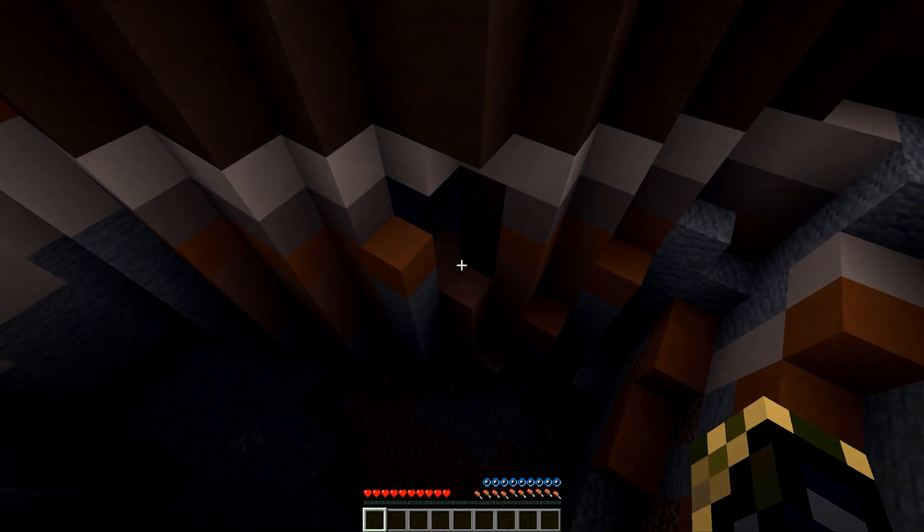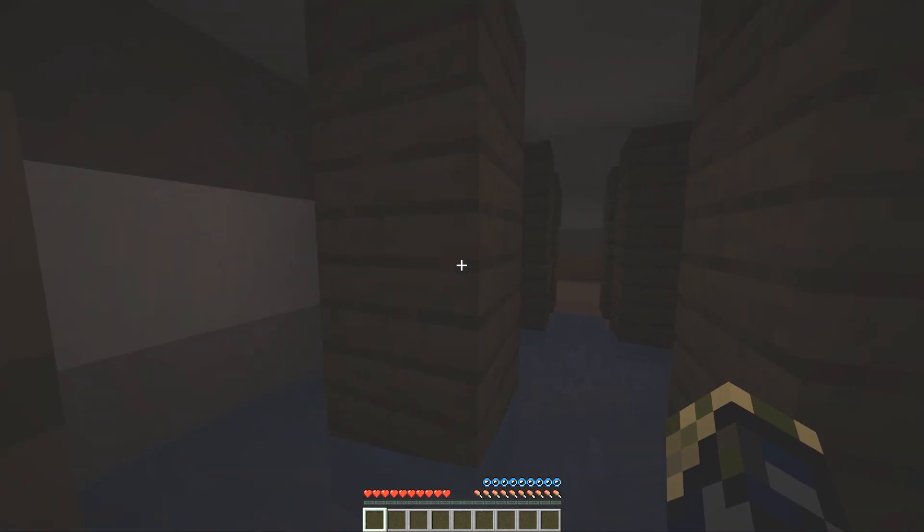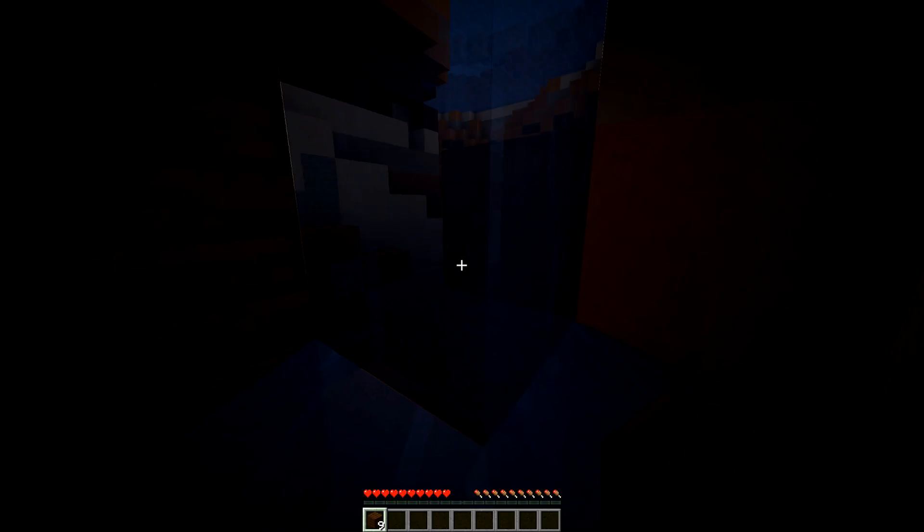Oh, look over here — nice! We have some wood, we have a mine shaft! The good thing about these biomes is they do have a lot of mine shafts. It is so dark in here. Let's take a little bit of wood from this mine shaft. We have a wood source.